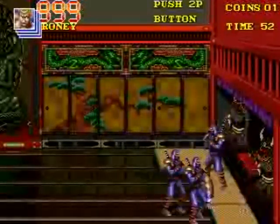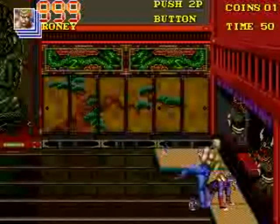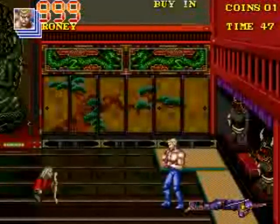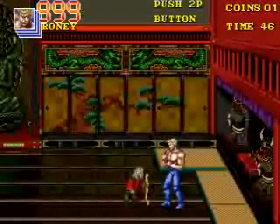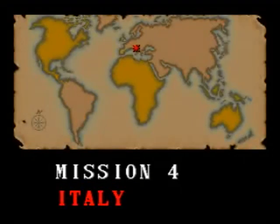If you get into a punching or kicking fight with the ninjas, you're probably going to lose unless they're glitched into the wall. And now we're going to go to Mission 4, Italy.